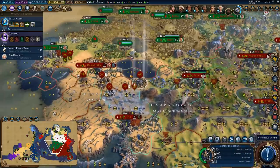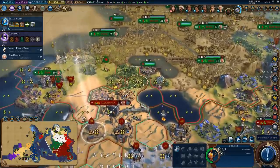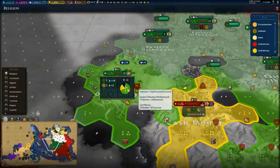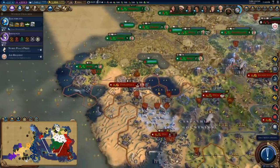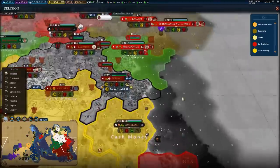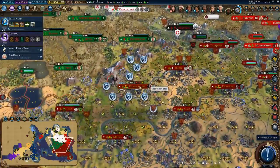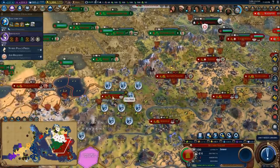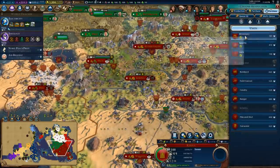I had our units over here to protect the city from a loyalty flip but it turns out that didn't happen in the end. The religion breakdown is seven to two, now six to four. I'm going to try and spread my religion back here — it's a lot of pressure that built up in these cities. What else am I going to spend my faith on? I've got a holy site in here — let's get a couple of apostles. That could be fun. Let's make sure we have the right religion. A missionary and a missionary — we'll do a little bit of religion spread, nothing too crazy.